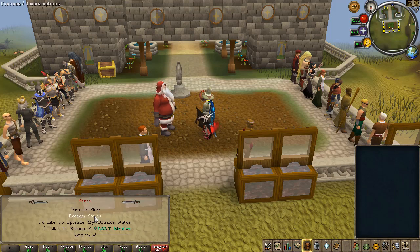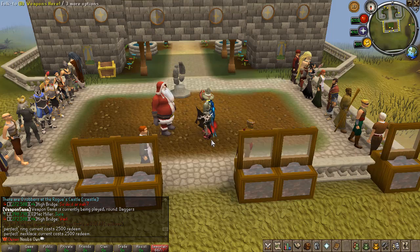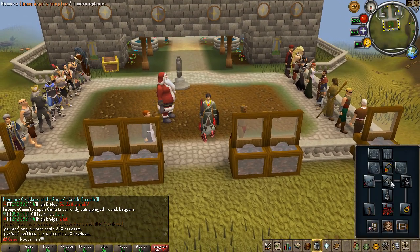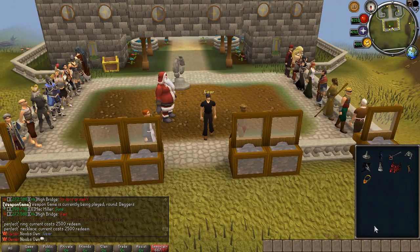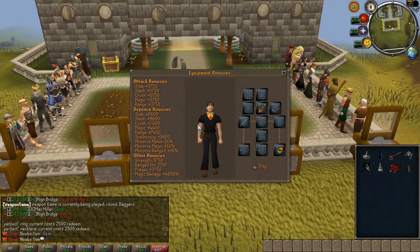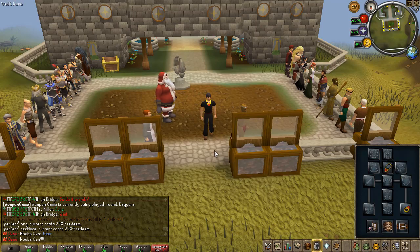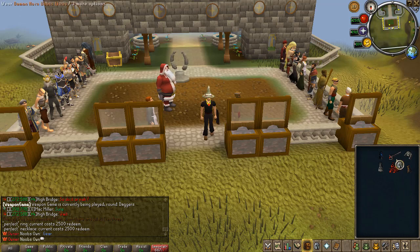Looking into the donation store, we have some really expensive items — the perfect ring and the perfect necklace. I just want to showcase these two items especially because they are super overpowered. As you can see when you go to the stats, the ring alone gives 2500 of each and super insane defense bonuses. The perfect necklace gives a bit worse stats but it gives double drops. So if you want double drops on anything you just have a perfect necklace and you get x2 drops.